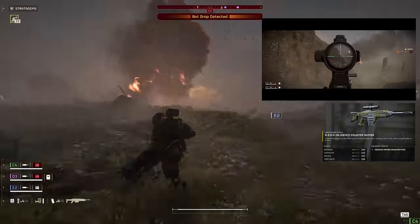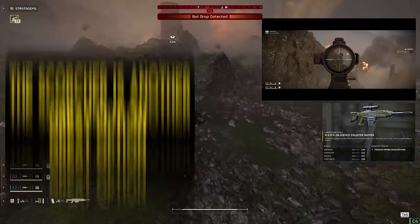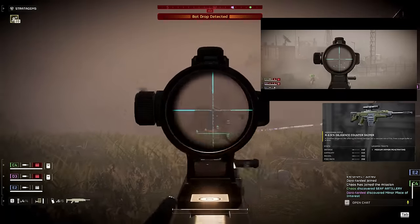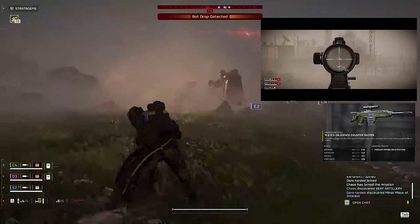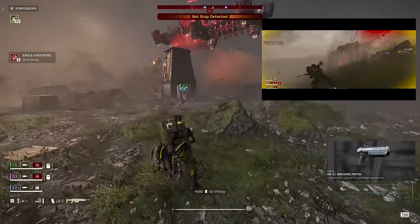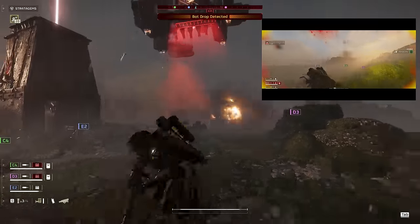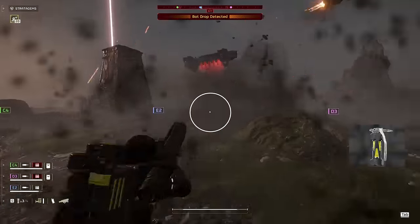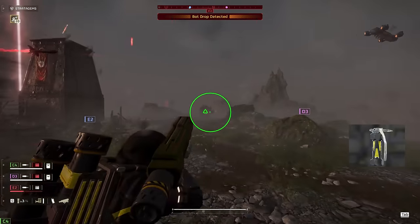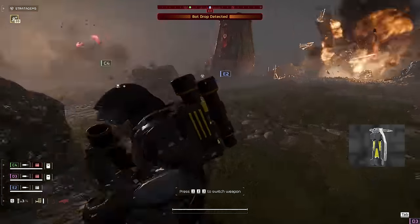The Diligence Counter Sniper is great at popping heads, but it can also take out a Devastator with just six to seven shots to their belly or their legs. Additionally, this weapon is quiet — you can easily take out the little guys' garden bot outposts without alerting their freedom-hating friends to your presence. The Grenade Pistol's for popping off quick shots when we need to stagger a Devastator or take out a Scout Strider that's picked up our scent, and we can use it to take out the occasional Fabricator. Stun Grenades this time we'll be using mostly to bail our teammates out of tight spots or to give us a few precious seconds to make a clean getaway.